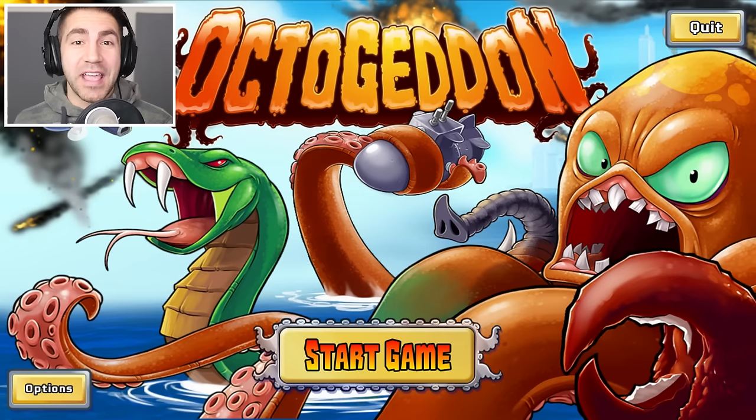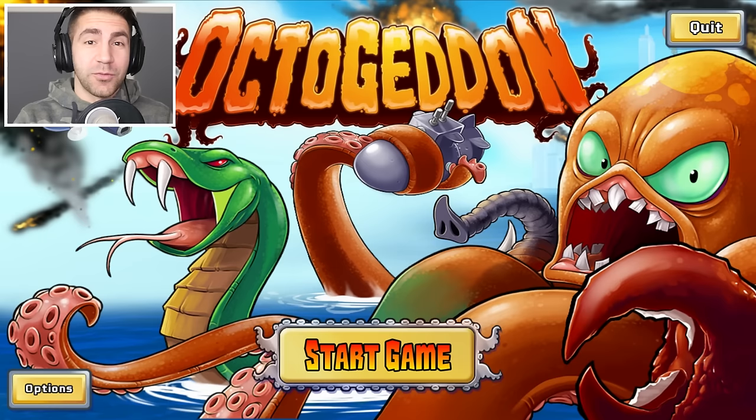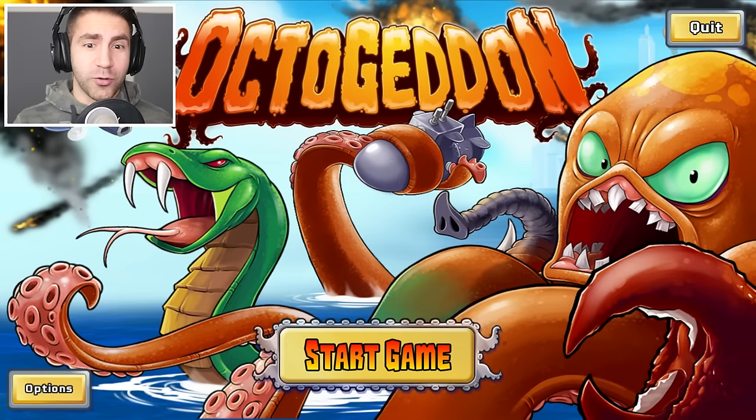We gotta destroy everything in sight, and I think the way it works — like you can kinda see right here on the title screen — for tentacles you can add attachments, like a snake head or like a crab arm. It looks like an elephant trunk. The game looks hilarious, I'm loving it.